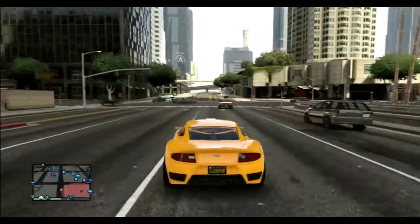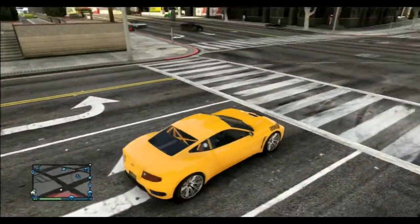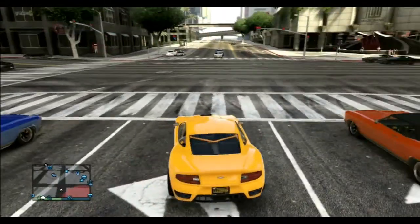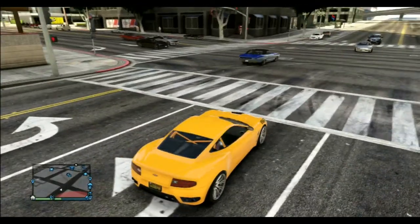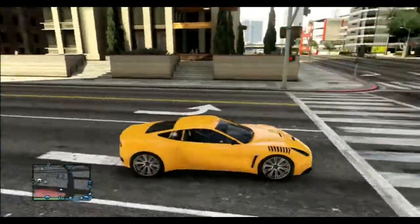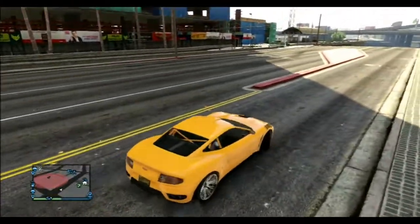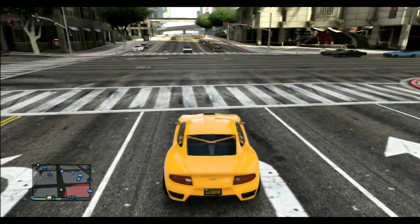The next thing we're going to talk about is this junction here, which is interesting in itself. It looks like there's some sort of zebra crossing, but notice how many lanes there are — one, two, three, four lanes of traffic all pushing forward or turning left. And if anybody actually wanted to turn into this road, they've only got this single lane to do so. Again, designed to cause maximum confusion.